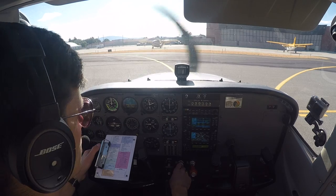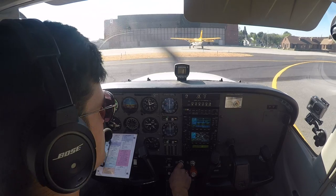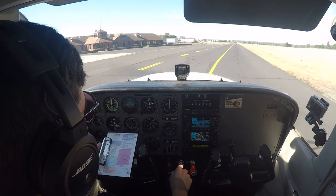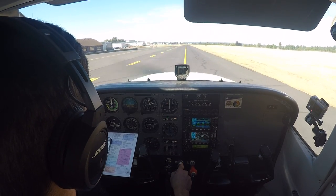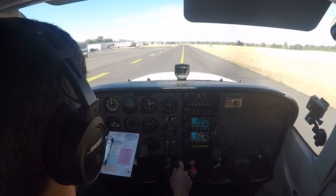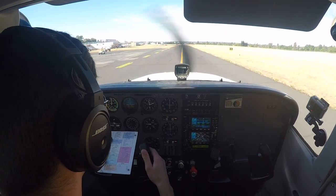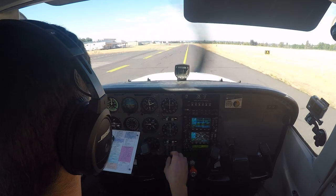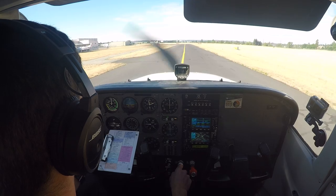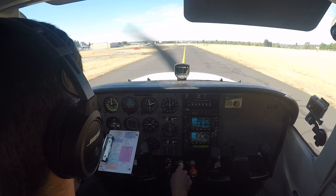Feltz Ground, Amphib 23 Mike Sierra is at the north east end, fuel pump please. Good morning Amphib 23 Mike Sierra, Feltz Ground, taxi request via Alpha. Alpha to the pump, 3 Mike Sierra. Feltz Ground, Skyhawk 24336 ready to copy numbers. Skyhawk 336, departure frequency 123.75, squawk 0352. Skyhawk 336, read back correct.